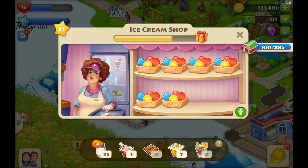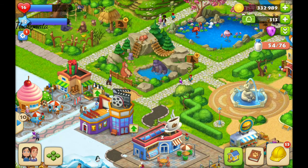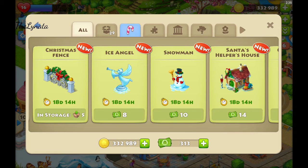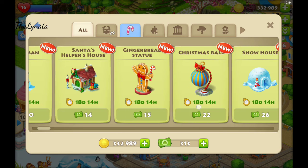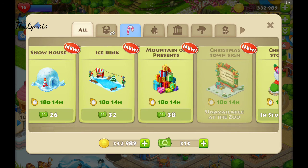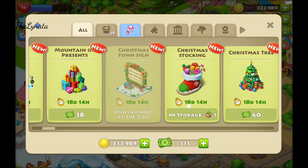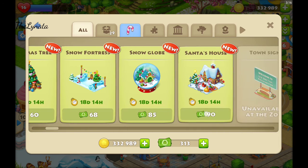Wow! 15 new things! A Christmas fence! In storage I have five from last year, so it's not new. Ice angels, snowmen, Santa helper's house, gingerbread statue, Christmas ball, snow house, ice ring, mountain of presents, Christmas stone, Christmas stocking, Christmas tree, snow fortress, snow world, Santa house.